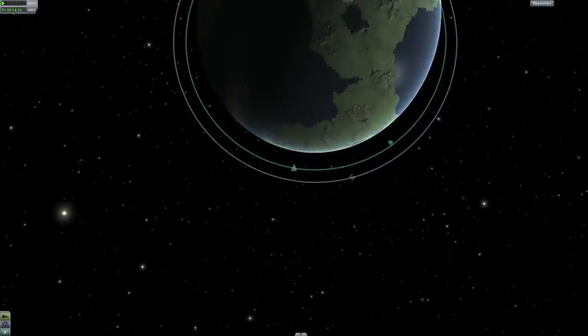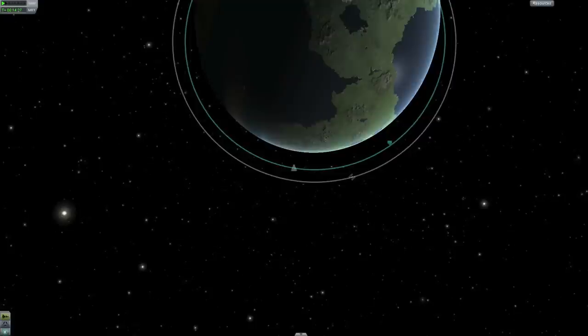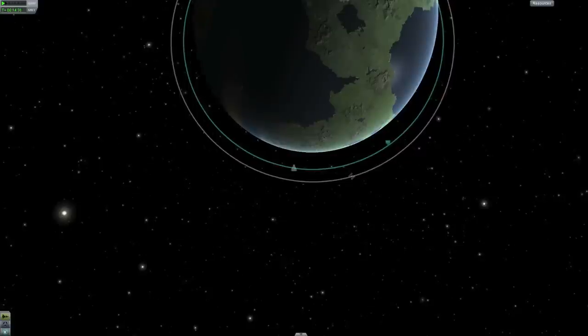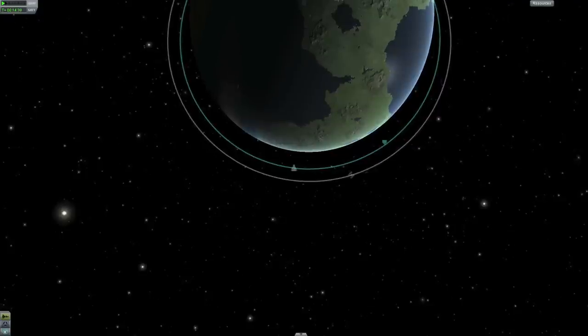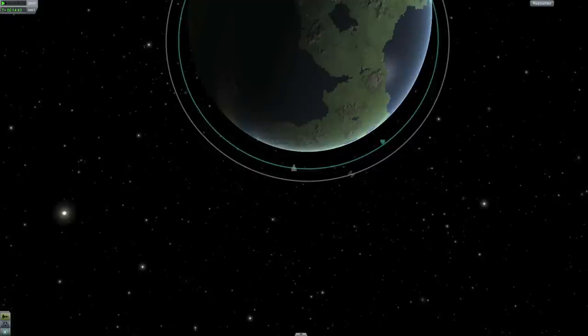The other situation is that you are behind the vessel you want to rendezvous with, and to catch up with it you will have to go into a lower orbit than your target, making you catch up to the target. This is the most common way to do it because it saves a lot of fuel and it's a little bit easier to do. And this is what I'll be showing you today.